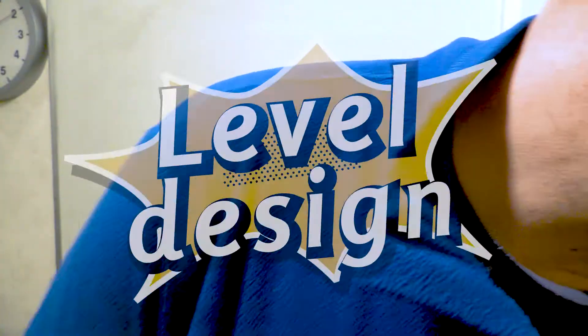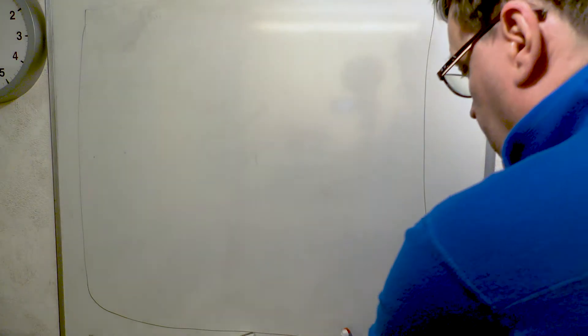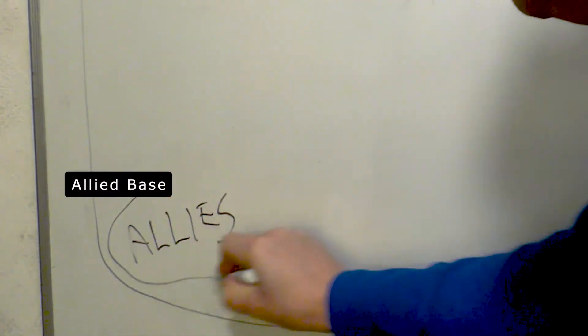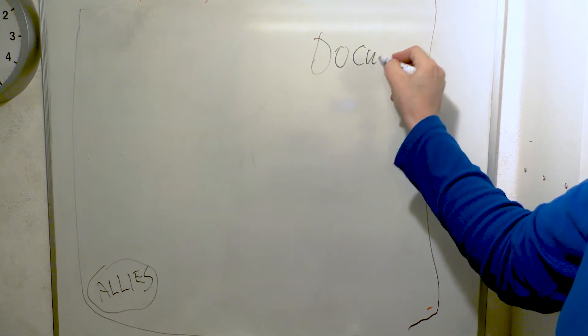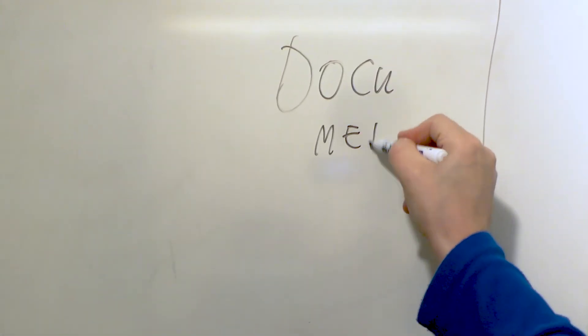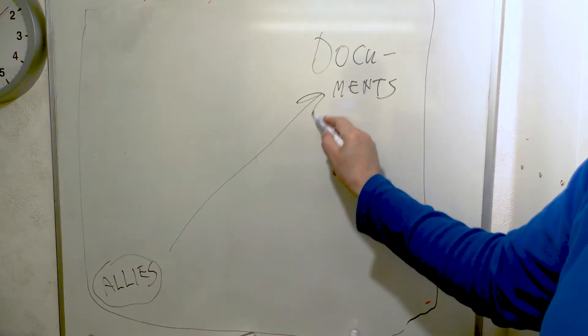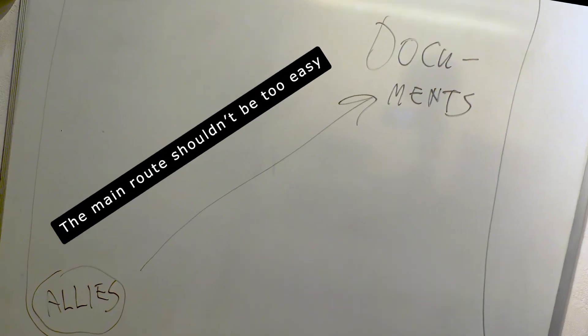It's time for some design — this is what you came for. In this example, I wanted a small map. The allied forces spawn in the lower left corner; they are attacking. I put the document in the opposite corner, upper right. The shortest route is, of course, a straight line, but it also has to be the hardest.